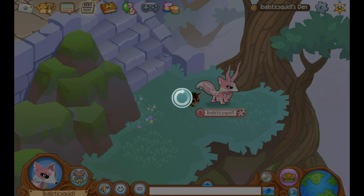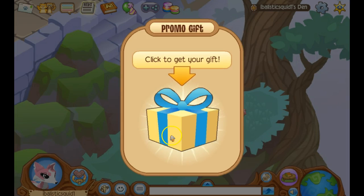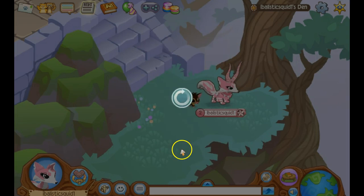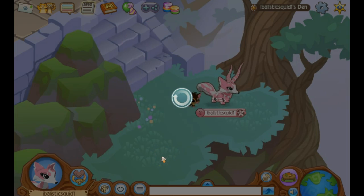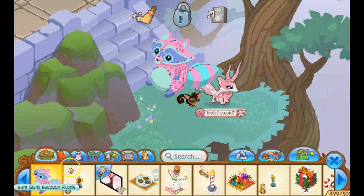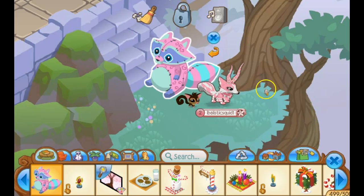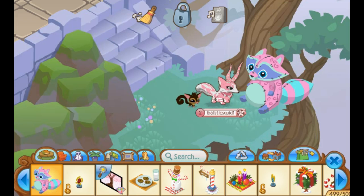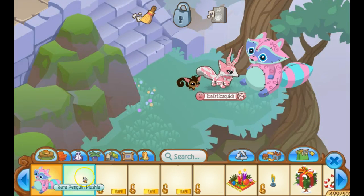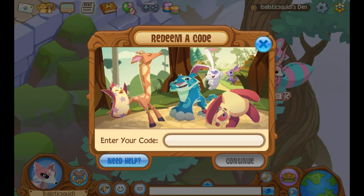All right, it is loading. Right as I pause — wow. 500 gems, nice. Oh, the rare giant raccoon plushie! Now I gotta delete stuff — yay. Wait, no I don't, actually. I have one more space. That's pretty handy. Guys, my baby plushie is bleached — he won't show up.